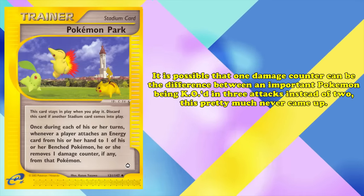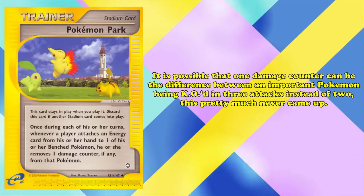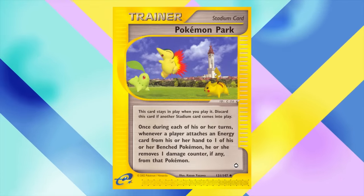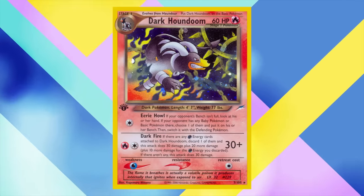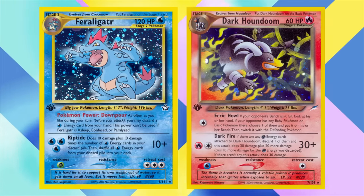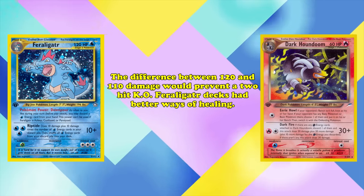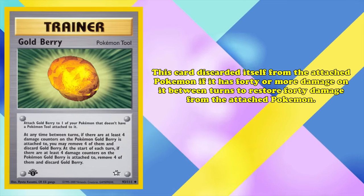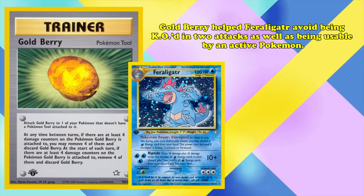Another downside was that restoring one damage counter every turn for only one Pokémon simply isn't very good. While it's possible that one damage counter could be the difference between a Pokémon being KO'd in three attacks instead of two, this practically never came up. For example, in a common matchup during the Neo Genesis through Skyridge format — if you were playing Dark Houndoom with Darkness Fire dealing 60 damage total, you could threaten a two-hit KO against Feraligatr's 120 HP. But Feraligatr decks had better healing options available.